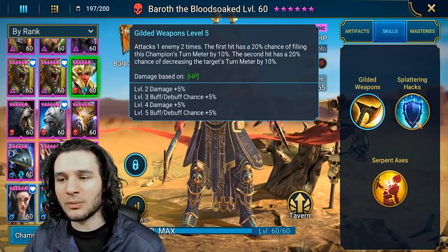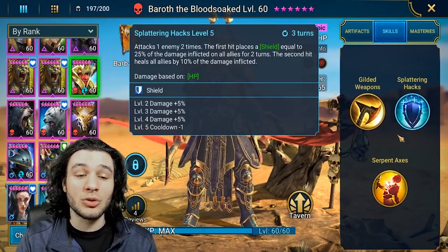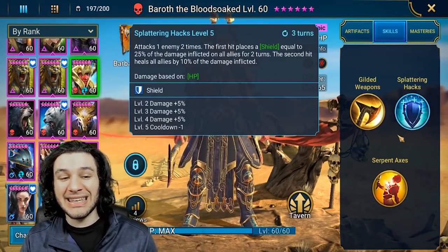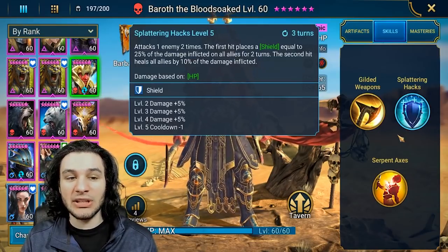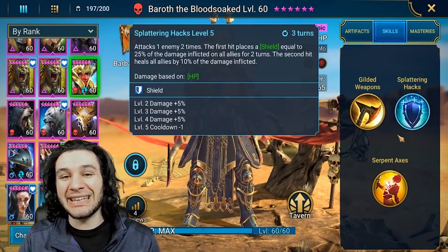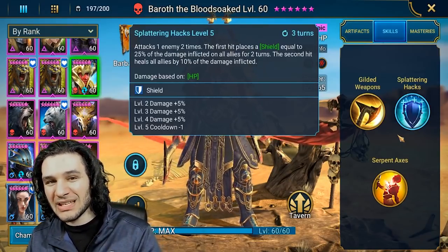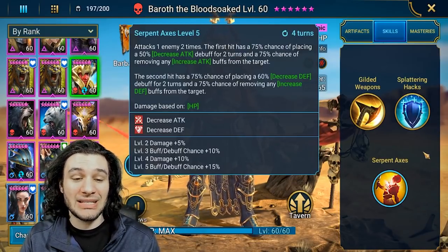Moving on to his A2 — attacks one enemy two times. The first hit places a shield equal to 25% of the damage inflicted on all allies for two turns, the second hit heals all allies by 10% of the damage inflicted. There's a lot of really cool utility here. Even though this attack is a single target hit, I really like what Plarium did here — giving you a reward for dealing damage by providing your entire team with some type of benefit. I think this is a step in the right direction.